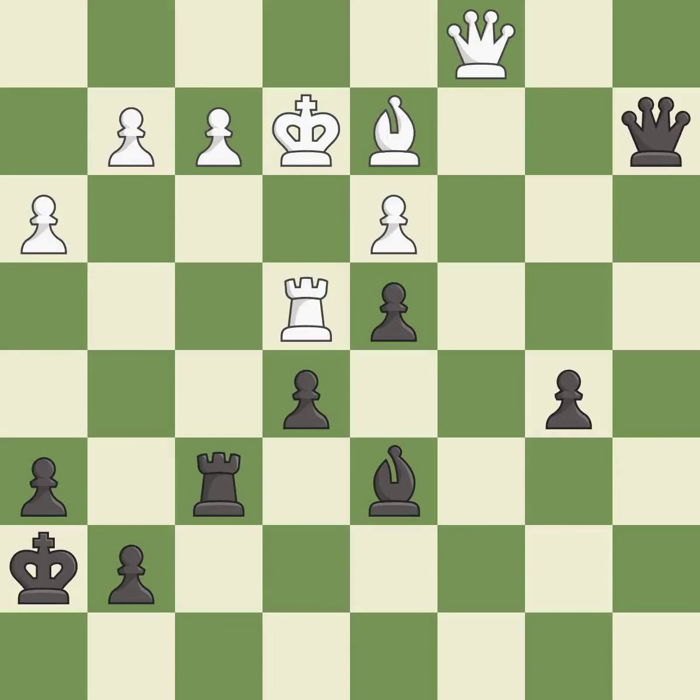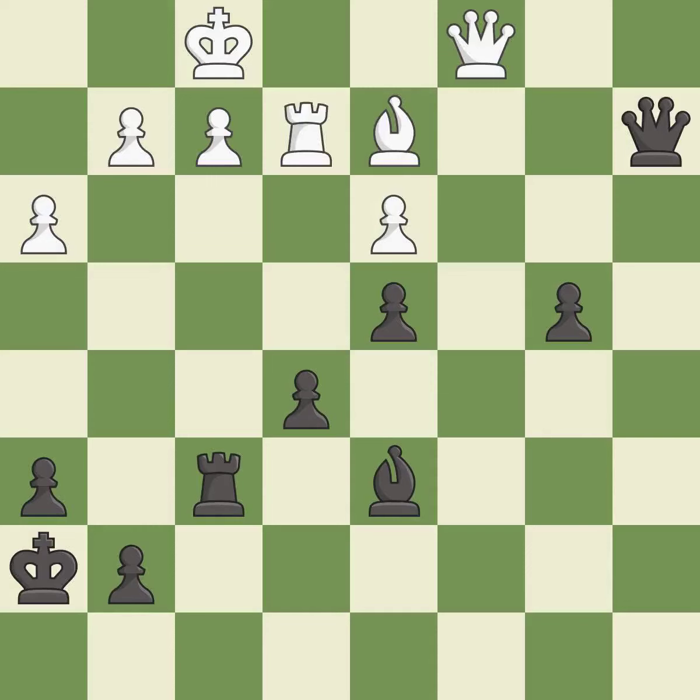This moves the queen to safety. This is the strongest option. This pushes a past pawn. This threatens to reveal an attack on a queen.